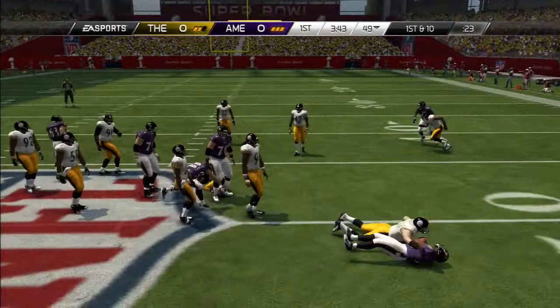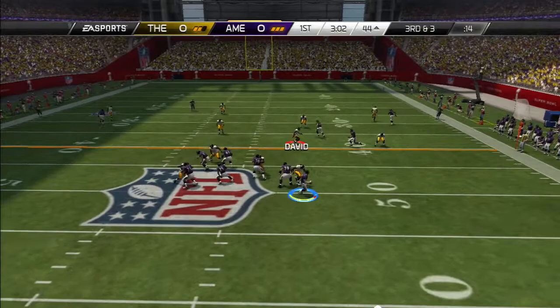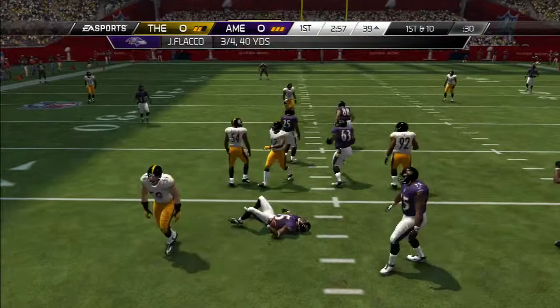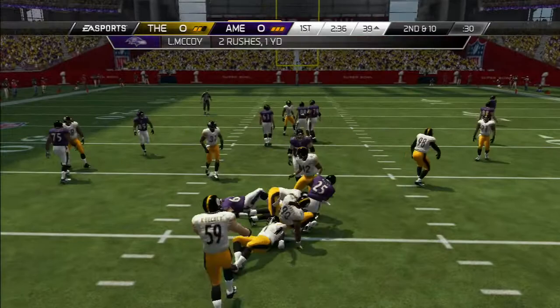He hands it off to McCoy, but Luke Keighley stops it for a one-yard gain. Third and three — Flacco drops back to pass, he's scrambling as he hits Nate Washington across the middle of the field for a first down conversion. My opponent is moving the ball with pretty good momentum. Tries to go back to the run game as McCoy is stuffed at the line of scrimmage for no gain.